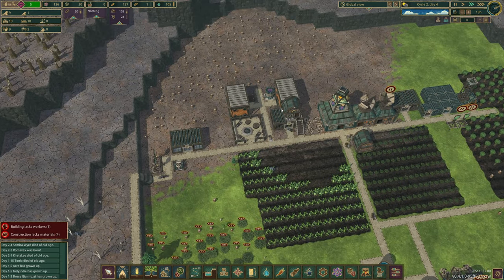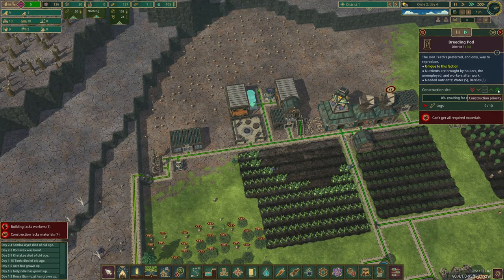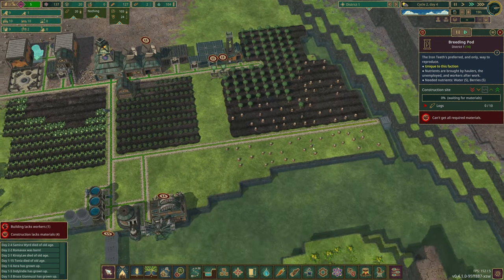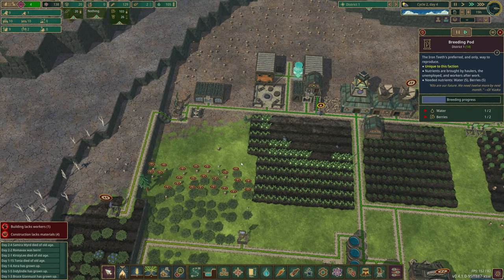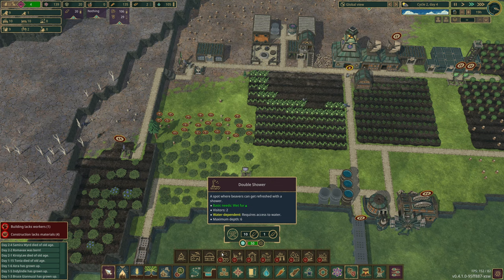We've got some harvest now — I can see some berries, which is awesome. I'm going to prioritize. Don't need any more people just yet, but if they die we'll keep the one breeding pod going.